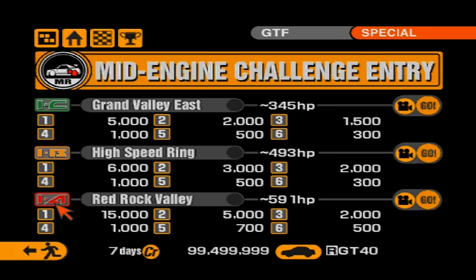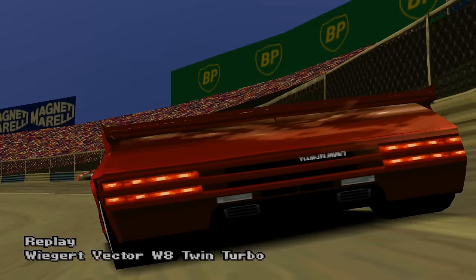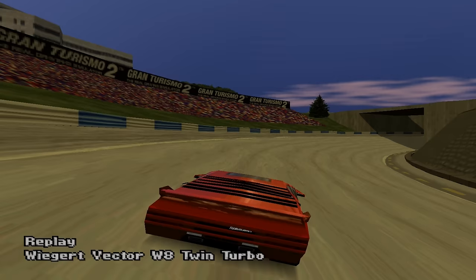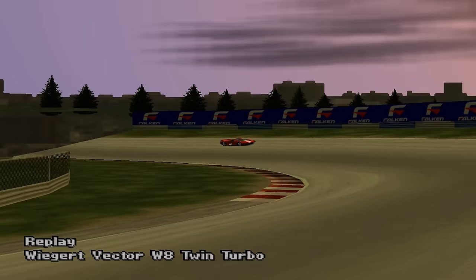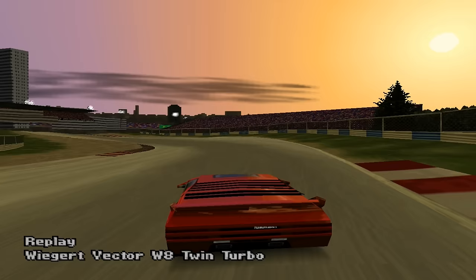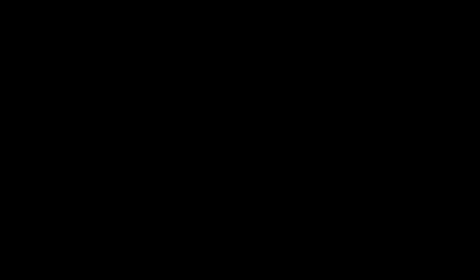Venturing on from the historic car cup, we come to the MR Challenge Race 3, held at Red Rock Valley. The power limit is 591 bhp, but there's a cheater: the VEGAT Vector W8 Twin Turbo, outputting 634 bhp. It's a reasonably challenging opponent since Red Rock Valley is a fast circuit, giving it plenty of opportunity to use all that power. However, it's let down by the AI not being great at driving it — it frequently ventures off track. Despite this, it can be found at the front of the field if it starts with a good grid position.